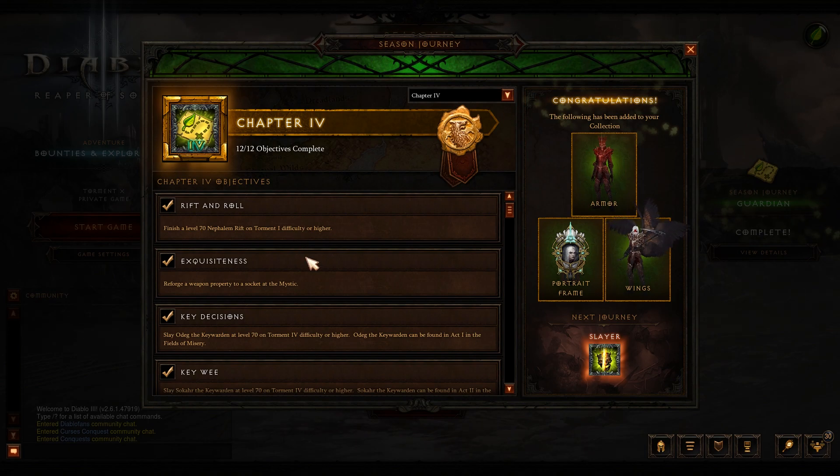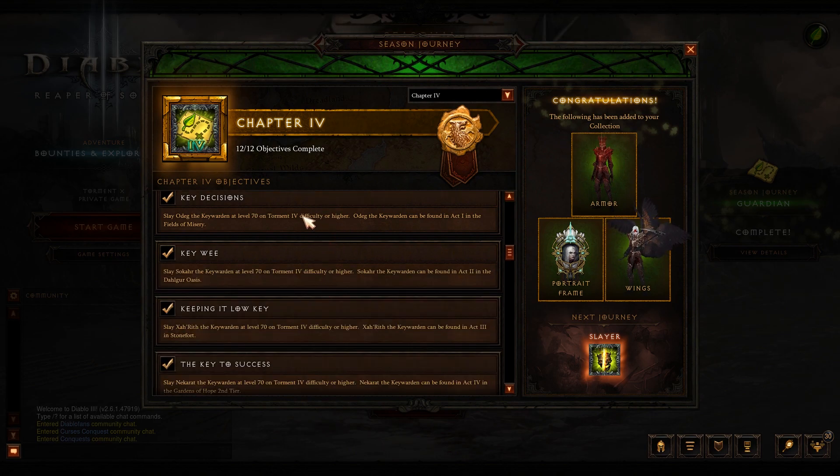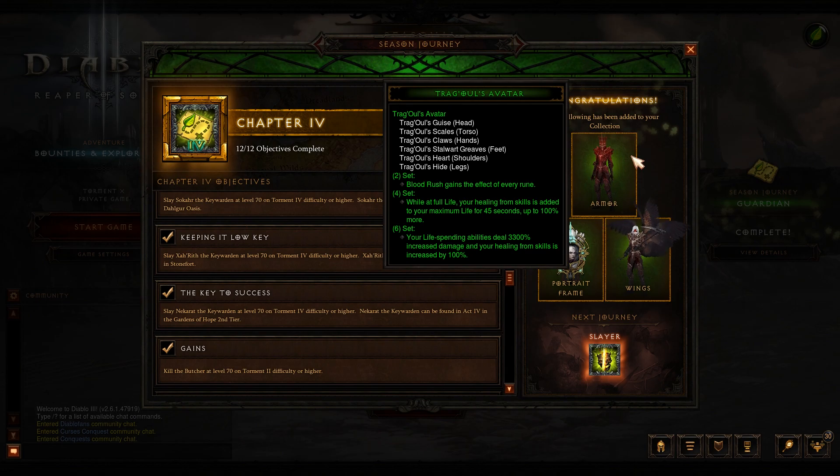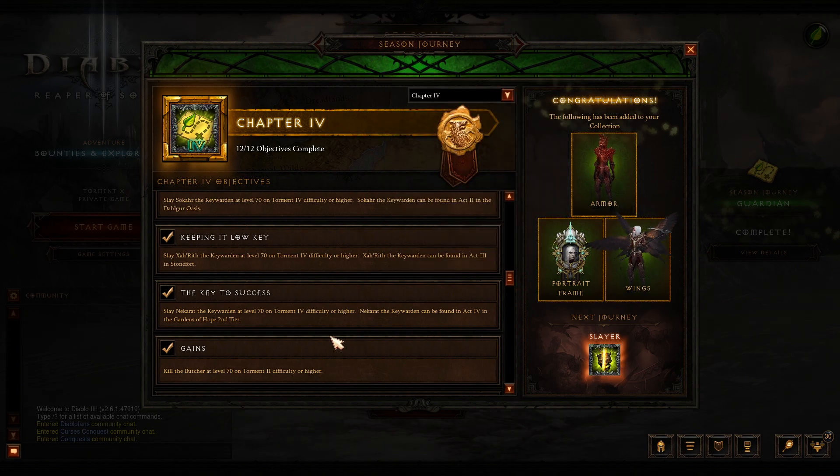To get your six-piece set bonus and complete Chapter 4, you'll need to kill all the Keywardens on Torment 4. Finding them on the map is easy, but killing them may require friends if you're playing a class that doesn't get its damage bonus until the six-piece bonus. Depending on your class and set bonuses, you may need to do that with other people.